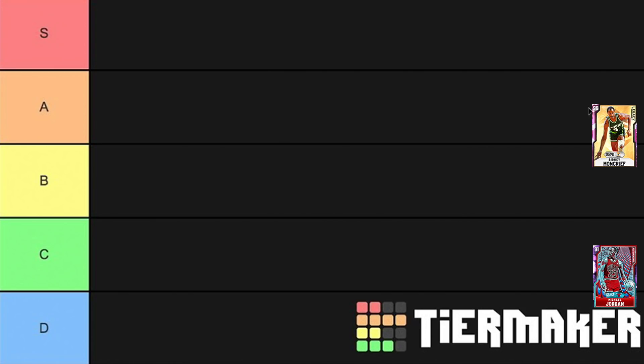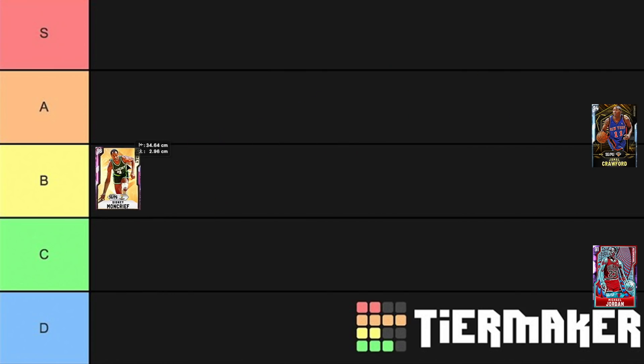So we start off with Sidney Moncrief, a pink diamond card who is one of the best defensive cards in the game, going into B tier. His release is good, it is just kind of slow. I don't know why, he just feels sluggish on offense attacking the basket. While he's not terrible, he is not spectacular.